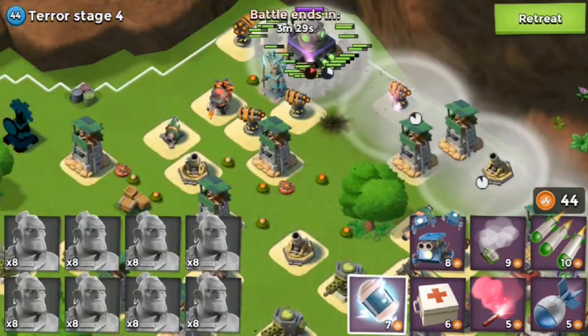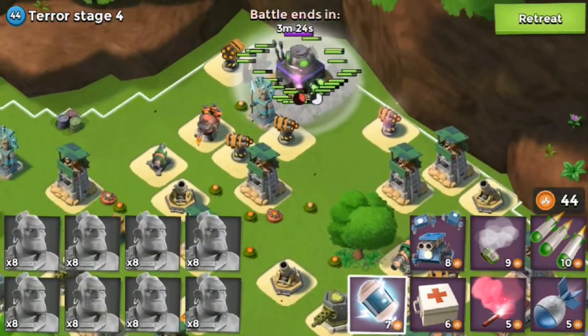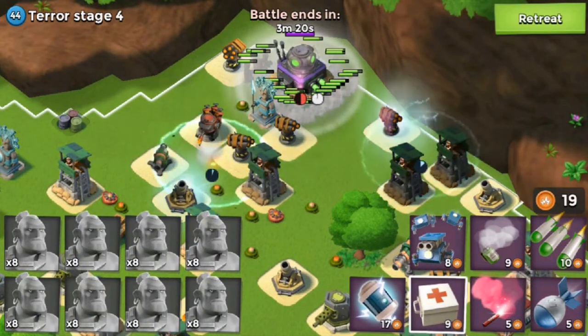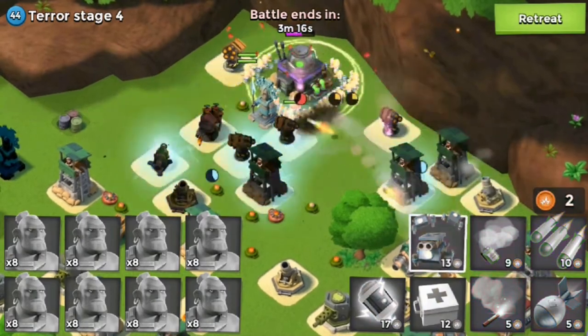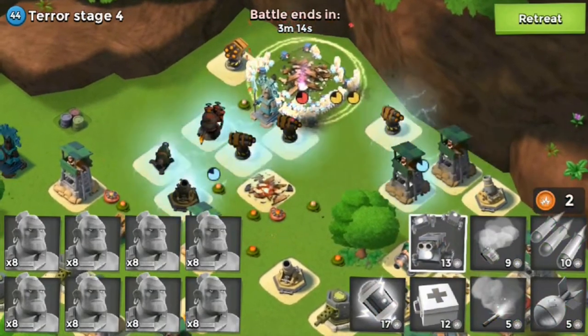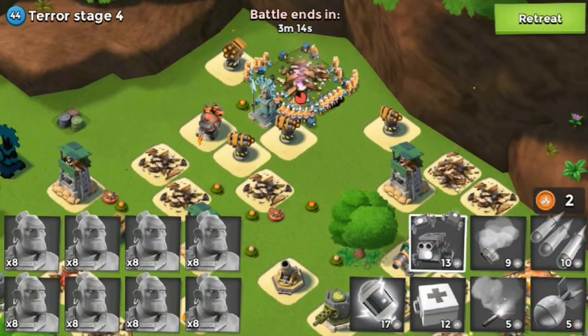Hopefully we won't lose any troops for this. Okay, the smoke is just about to wear off. We're going to place two shocks and place some medkits on our warriors. The shock launcher isn't going to latch on, which is good. Let's place a box of critters just to help take down the base. Here we go — tier stage 4 goes down.